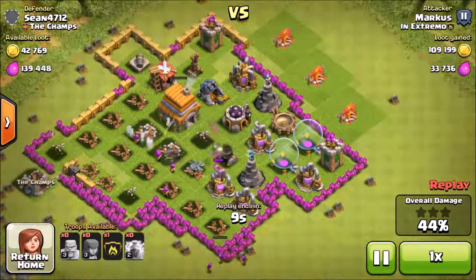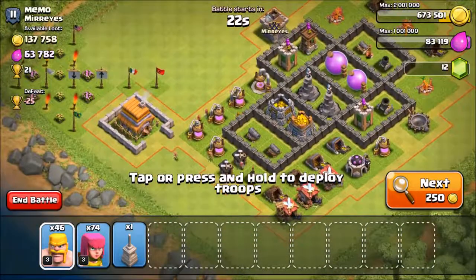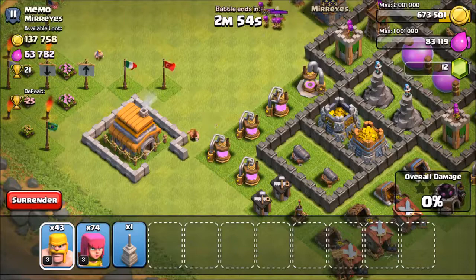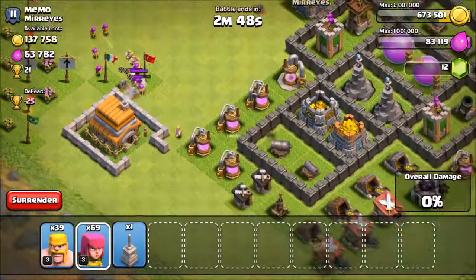Let's do a live attack. I'm gonna look for a base and show you how I attack. We found a base right here — this is a pretty good example. First of all I want to check for clan castle troops. He does have some, so let's lure those out first. That's always the first step when attacking a base — take out the clan castle troops because if he has wizards or troops with splash damage, they could definitely mess up your whole attack.